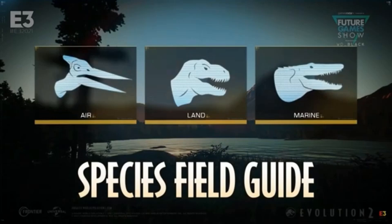Alright, first things first: we have three classes of species. From left to right, you've got air, land, and marine. I'm going to assume they might alternate between the three every now and then. And now that there's an air and a marine faction, it's making me believe there's going to be more than just the Pteranodon and the Mosasaurus.